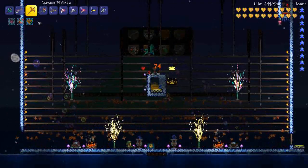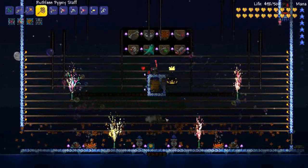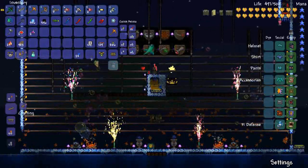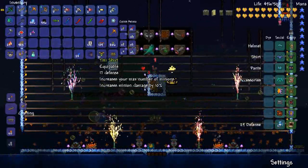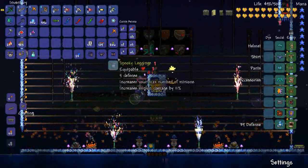Let's get these pygmies summoned — I summon them underneath the trap so they don't kill all of the slimes. Just going to throw the tiki armor on so we get an extra minion summoned, which will be super useful.